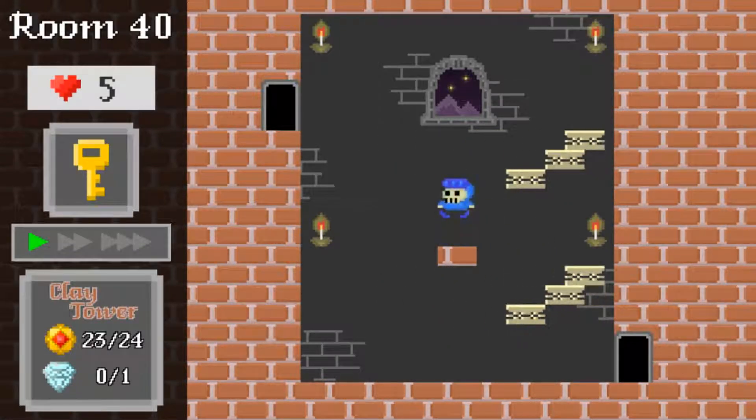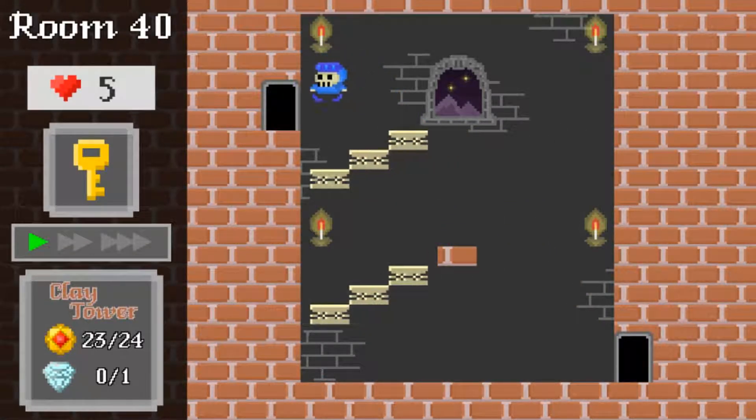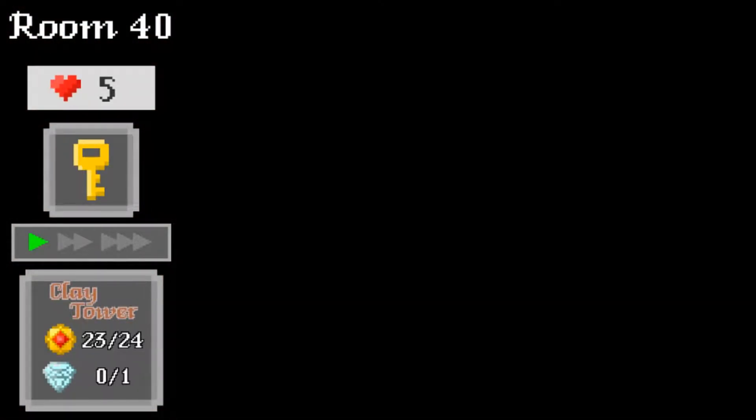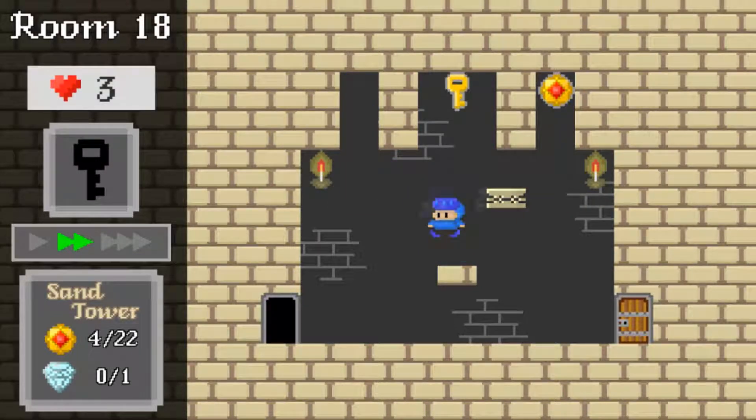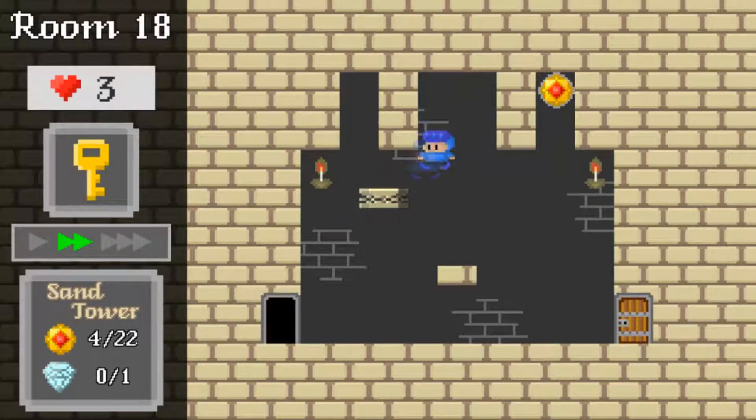The hardest part, I would say, would be the moving platforms. Sometimes jumping to the moving platforms can be a bit finicky. You try to jump on a platform and then you hit the side and that kills you, even though you're not getting crushed or anything — you just touch the side of the platform and that kills you.